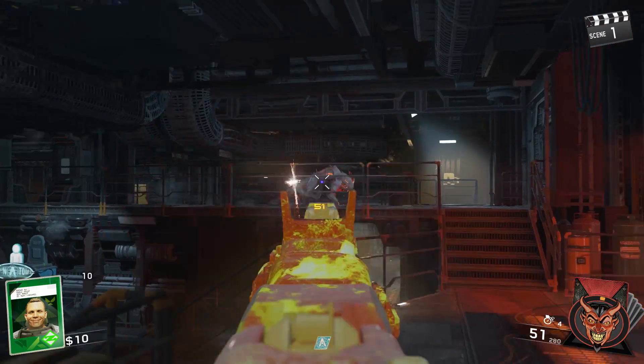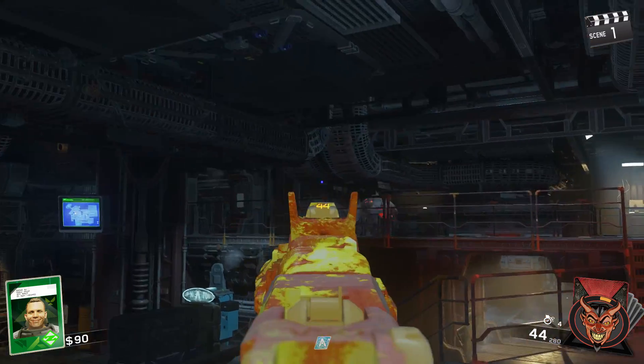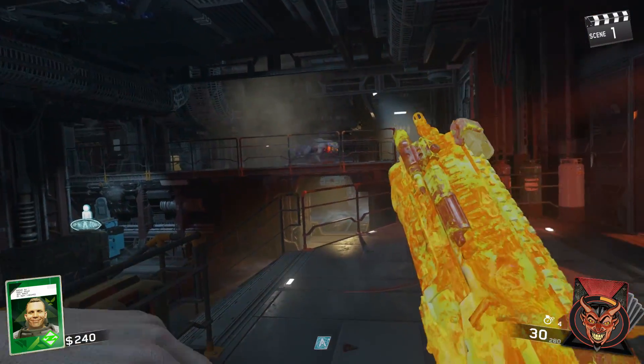Welcome back to another video. In today's video I'm going to be showing you guys how to turn the power on and acquire the Tough Enough Perk on the new Zombies map, The Beast From Beyond.